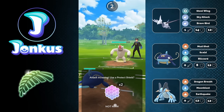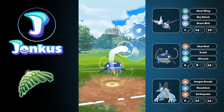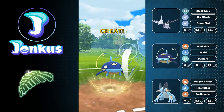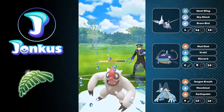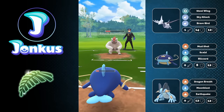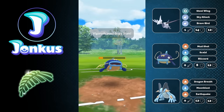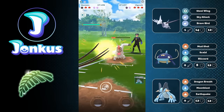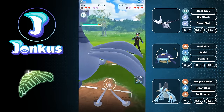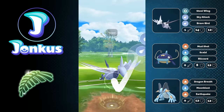I decided not to use a shield — my thought process was I can still go for a Scald. I'll mostly get knocked out by the next Body Slam, but I can get a ton of energy on my Skarmory, which I kind of want, because even a Brave Bird — the opponent has to shield it with their Talonflame, leaving the Talonflame with zero shields against a two-shield Swampert.